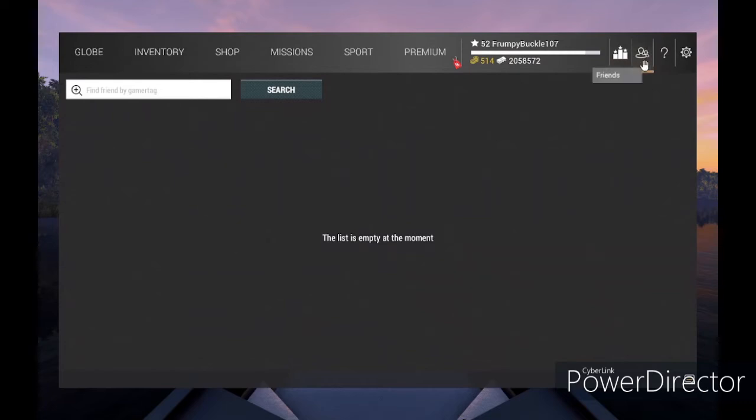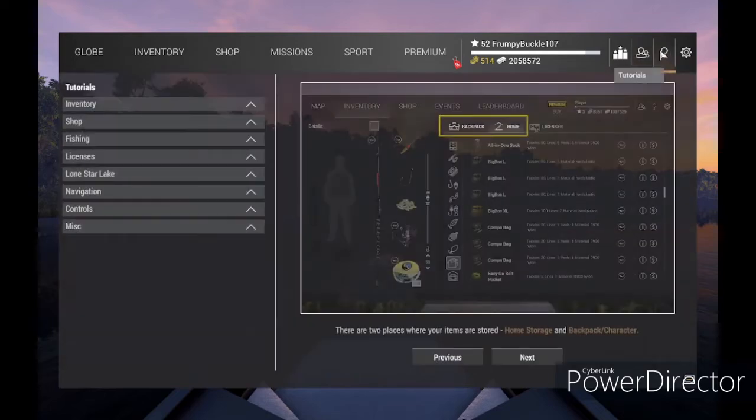Over here are your Friends — when you have friends and you fish with friends. I don't fish with anybody, so I don't have any friends at the moment. Then you have Tutorials that you can go down through and work through. This actually gives you a lot of information — I went through every one of them and it's very helpful. So if you're just getting started, sit down, do the tutorials — you'll be ahead of the game.